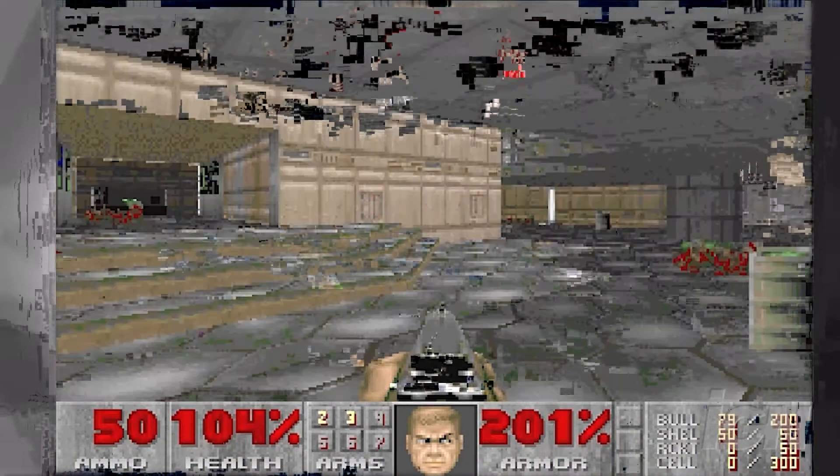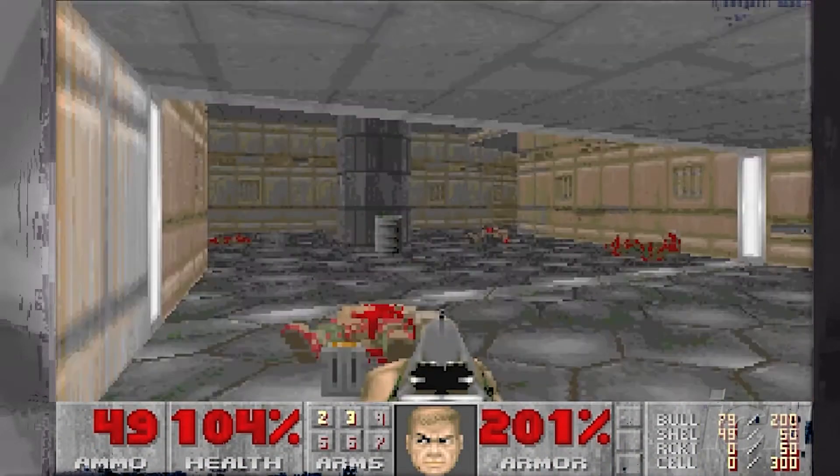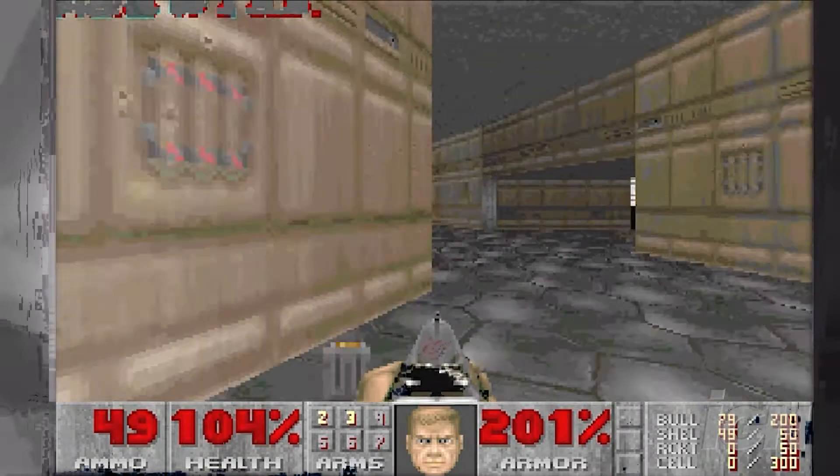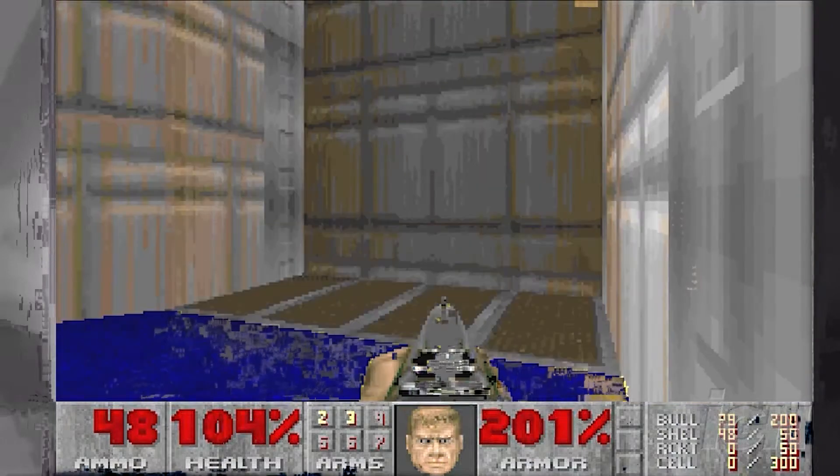To the northwest of the level's starting point is a door that you need a red key card to get through. But first, you're going to have to take out the guards within the first row — shoot them all — and then what you want to do is head west.